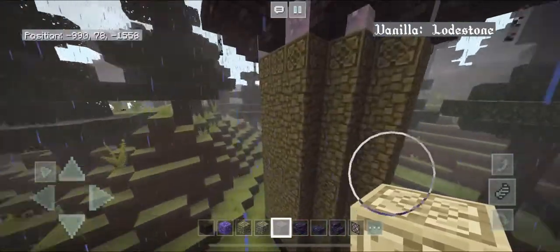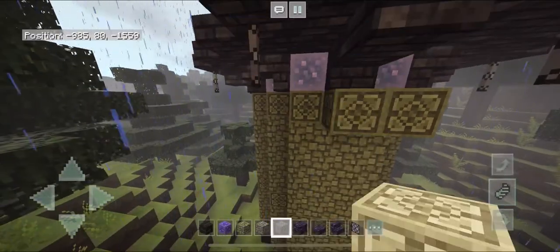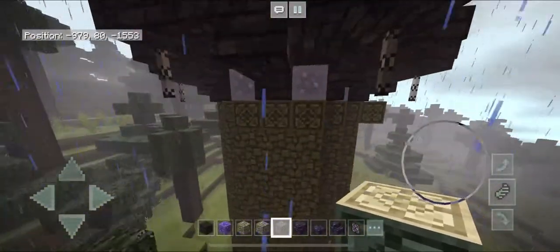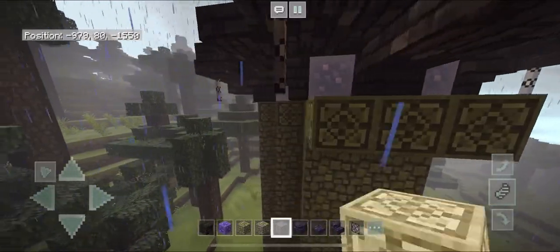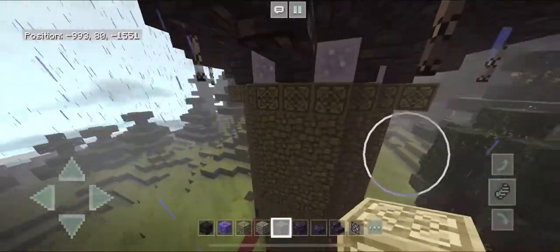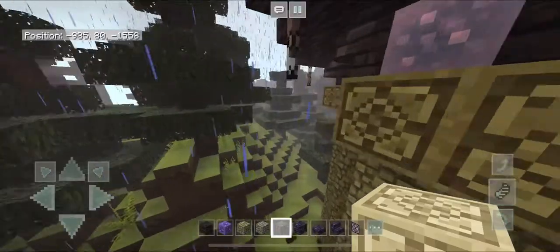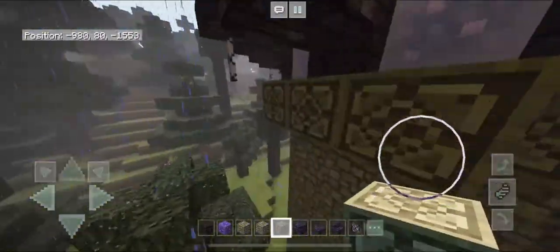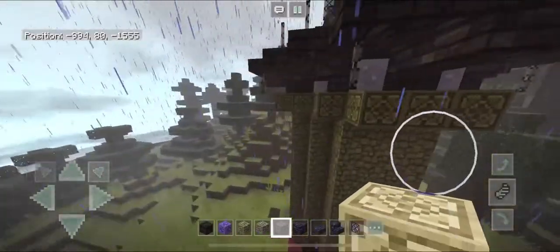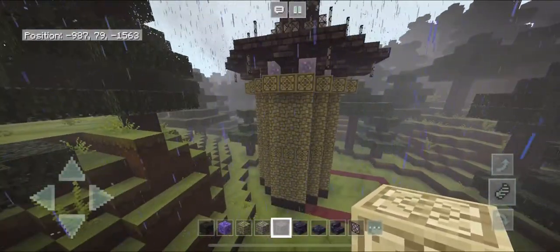With your chiseled stone, extend this top section only, bringing it out by one. Do that for each side and then fill in the middle gaps. I only do it this way because you can mess up your shape by adding too many or too few blocks. It should look like this — and we're only doing this for the top section, not the middle section.